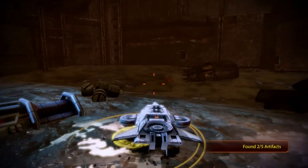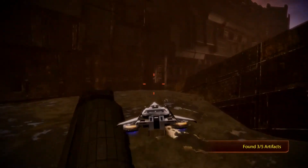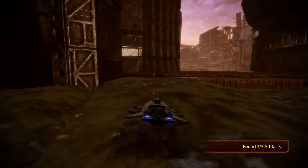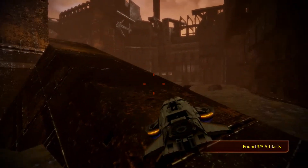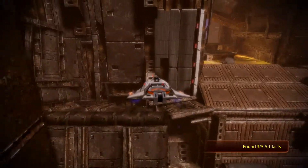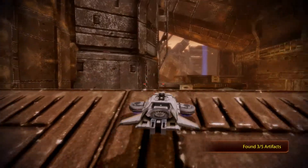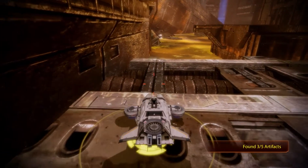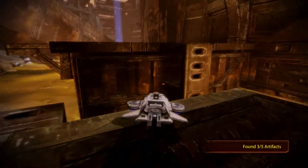You probably have to get up there, but wasn't there another artifact around here that I didn't see, or was it that one? It was that one. We can jump over like that. I don't see any Geth forces right now, so let's just collect that resource here. Extraction complete — 1K Platinum. Not bad.